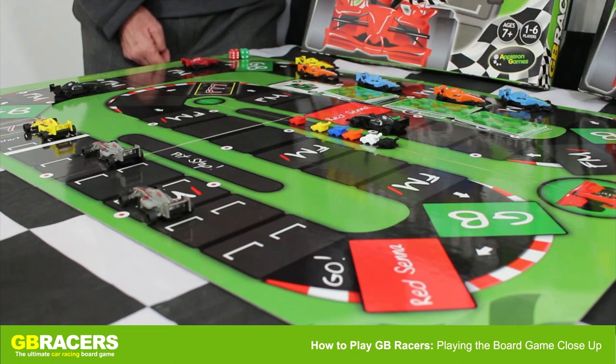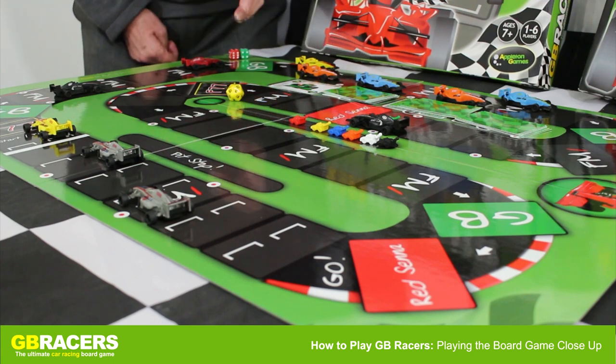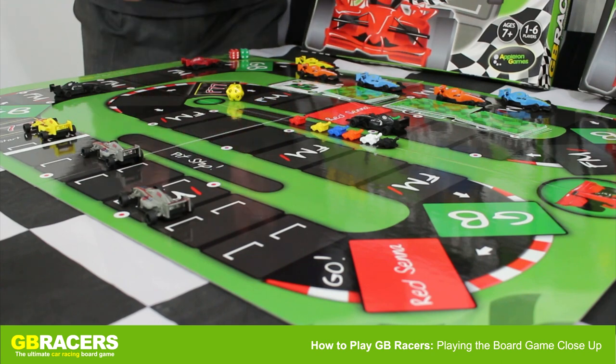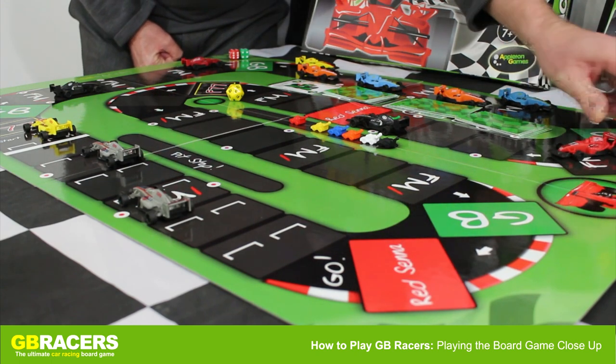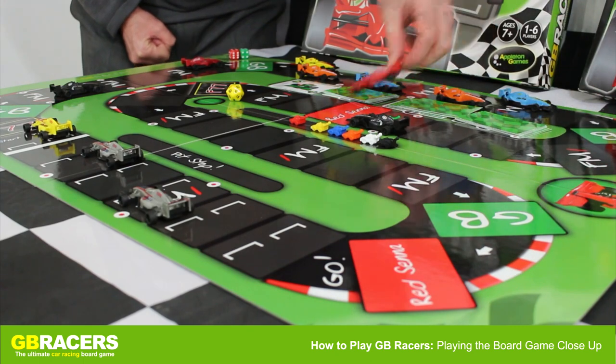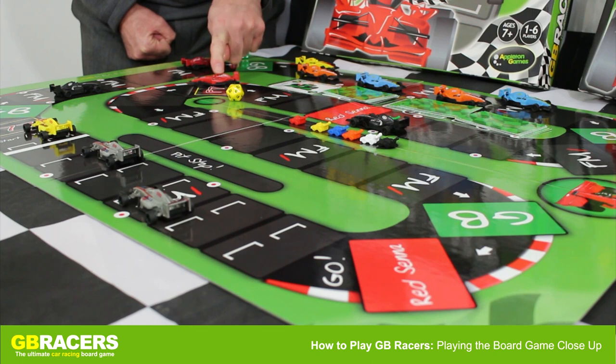That means he has the golden ball dice, so we throw the golden ball dice and it's a one. The rules say that if you get one through to six, you can add seven if you wish. So we're going to take the one and add seven: one, two, three, four, five, six, seven — which puts him on to the F77, which is a major reward space.